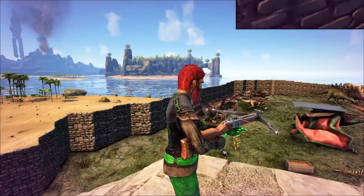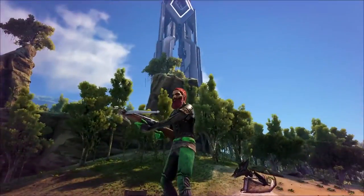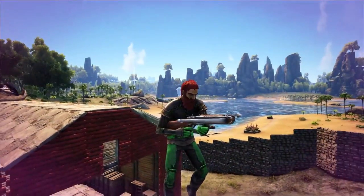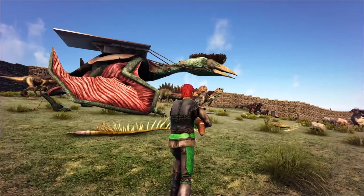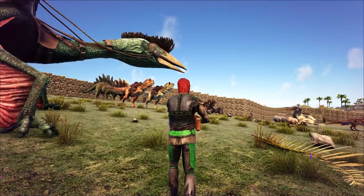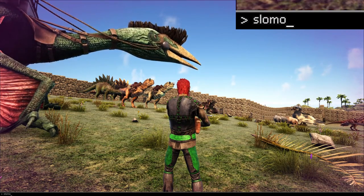I'll hit Enter and then run off the building here. You can see I am falling very slowly. I'm not the only thing moving slow — it's the whole game that's moving slow. If I wanted to reset this, I would just type in slomo again.